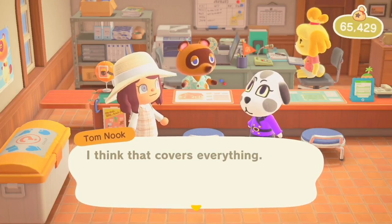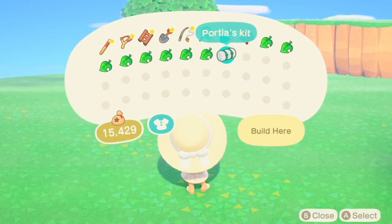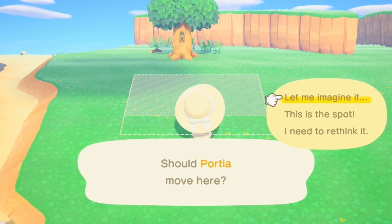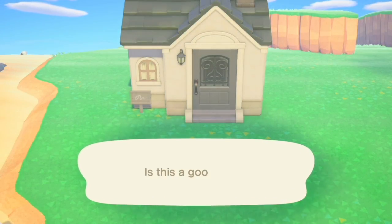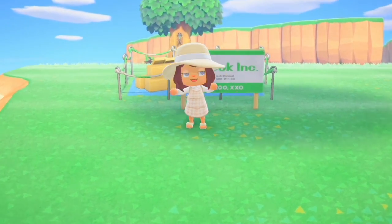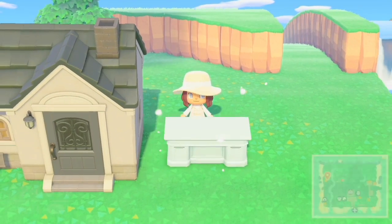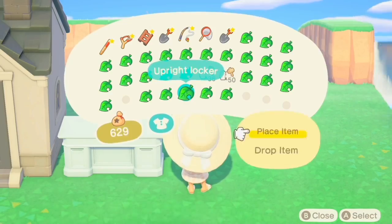First thing I did was move Porsha's house, because it's her post office. I moved her house to kind of the upper left hand corner of my island — I just thought it looked like a good spot to have a cute little post office. Then I placed the den desk right next to her house because that's going to be like a little office space.